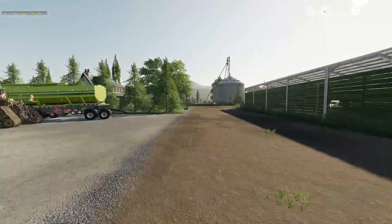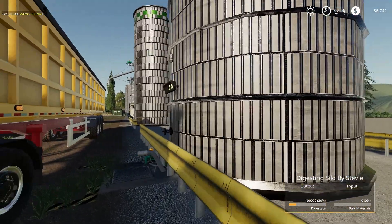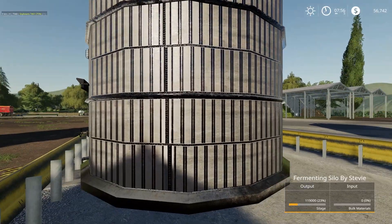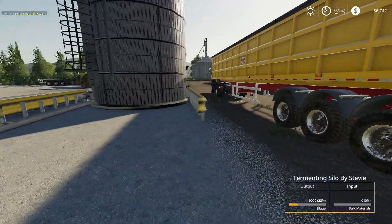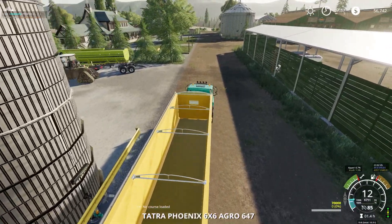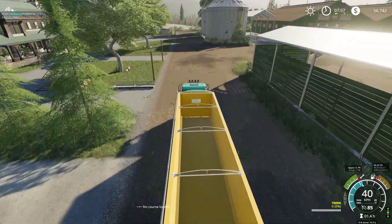We're in position there. He's got nothing in the input, and he's got nothing in the input either. So we can give them a little bit of product. Let's go fill up with some grass and fill these guys up a little bit so they can be producing more output.